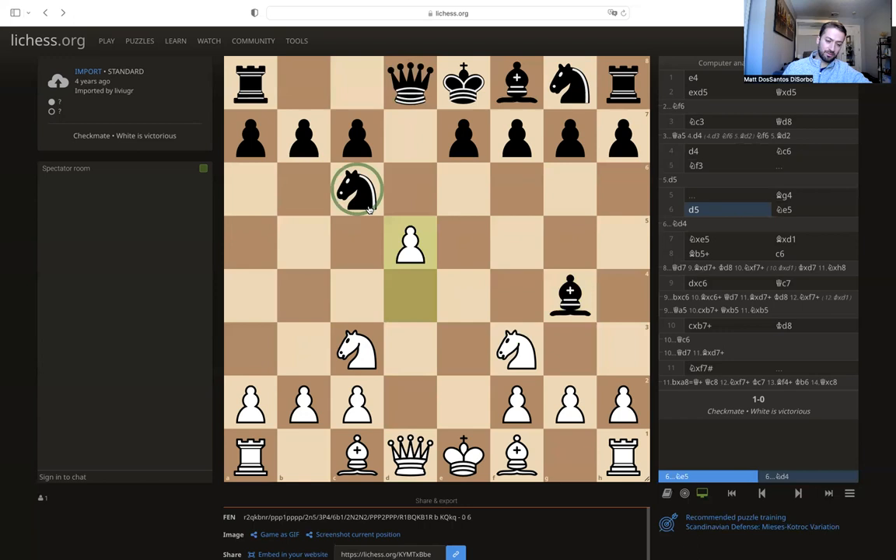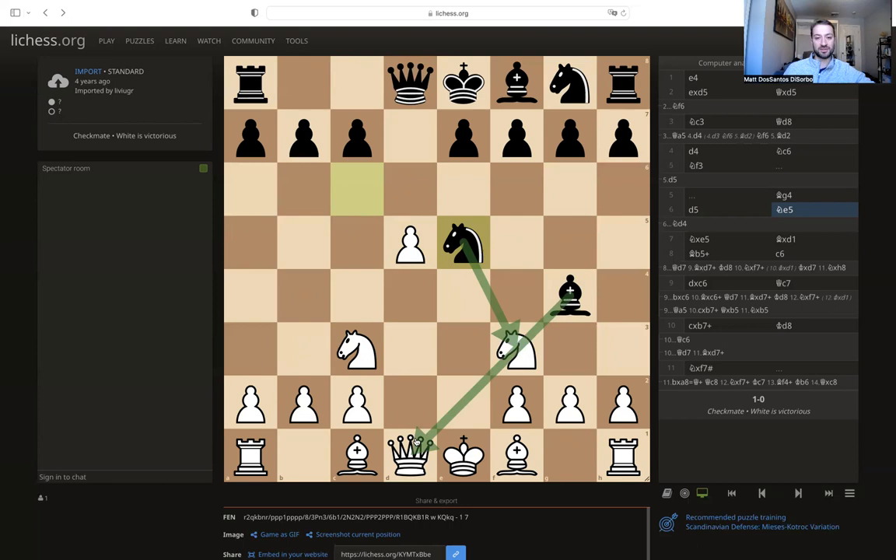Black has a couple of options but goes with what looks like a good move — knight to e5. This attacks the pinned piece, which generally is what you want to do when you are pinning a piece. If you add more attackers onto it, obviously that piece cannot move, so it increases the chances of actually taking it. But here this is actually a losing move. See if you can find the way that white wins here with white's next move.